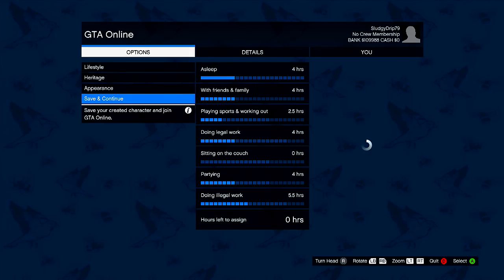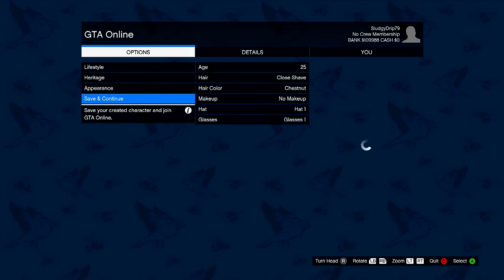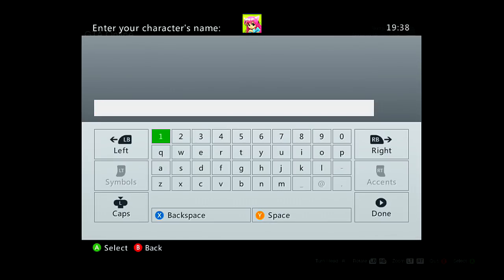When you are on the character selection screen, go ahead and create a second character in the second character slot. Bear in mind, when creating the second character you do not need to edit the lifestyle, heritage, or appearance — you can go ahead and make one as quickly as you can.